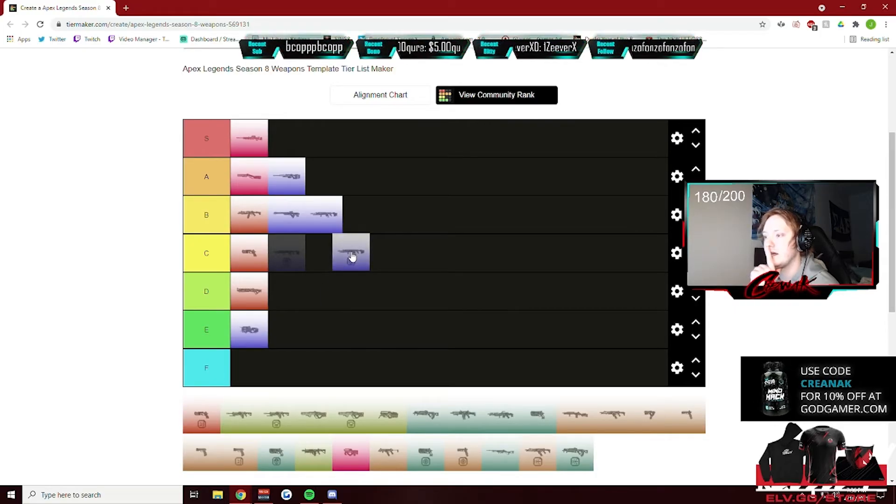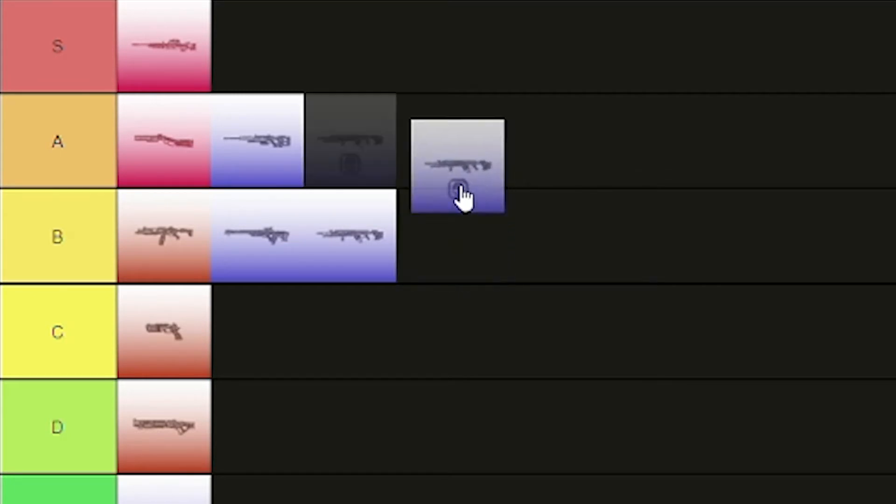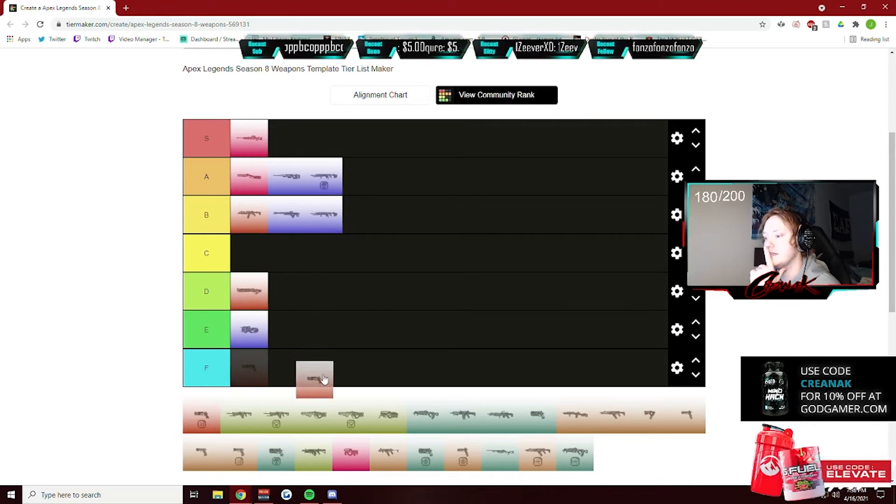The Longbow — I'm gonna give it the same as the Triple Take, B tier. Wait — oh, that's a gold Longbow with the Skullpiercer. I'm gonna give that an A. Now some with Hammerpoints — okay, that makes sense — we're gonna put this at F tier and then this at C tier.